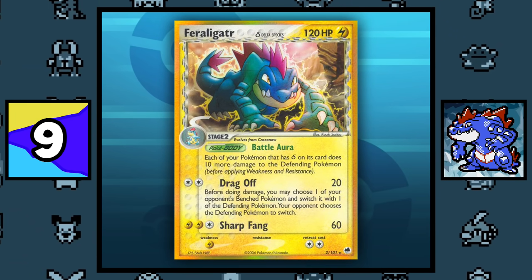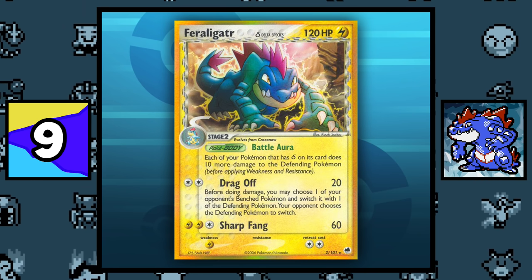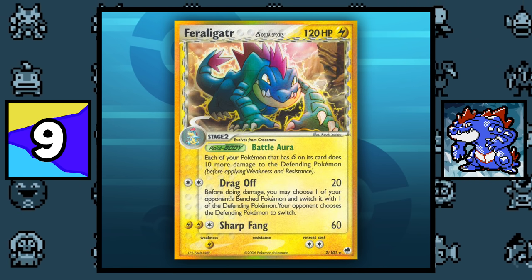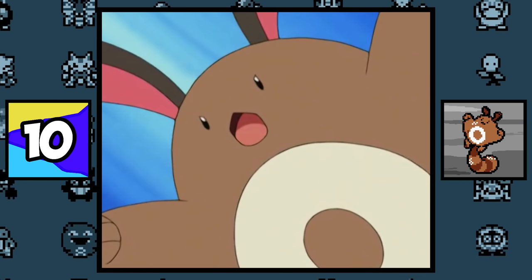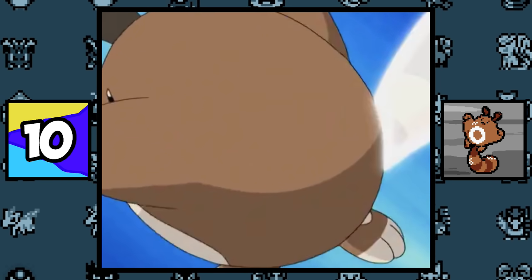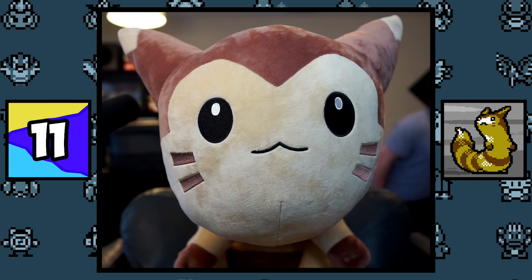Feraligatr. There is a Lightning-type Feraligatr card in the Pokémon TCG, and the reason it's Lightning-type is because it was exposed to electromagnetic waves produced by scientists in the Holon region. In the Pokémon anime, Chaz's Sentret is the one who taught Ash's Pikachu Iron Tail. Furret is based on a ferret, and I freaking love ferrets.